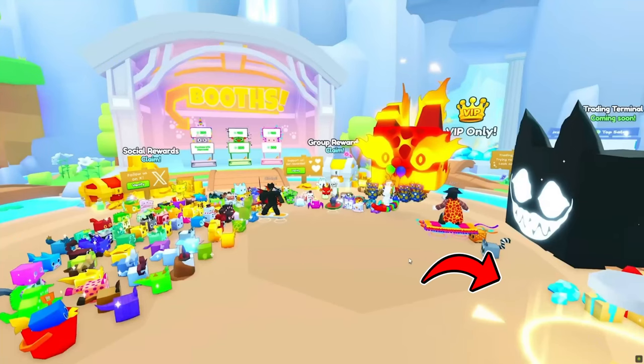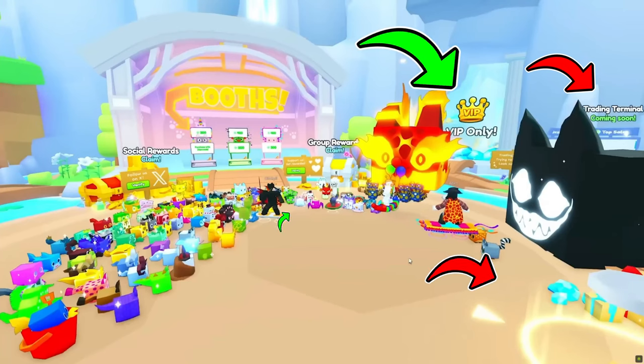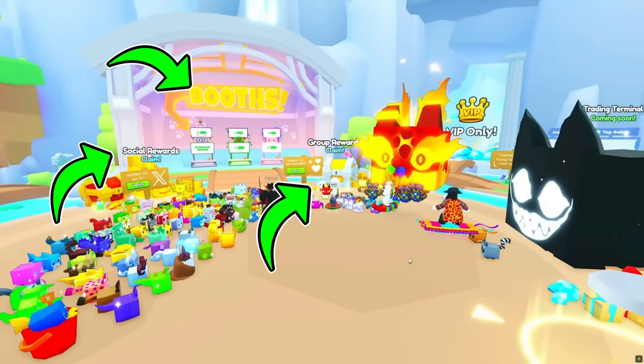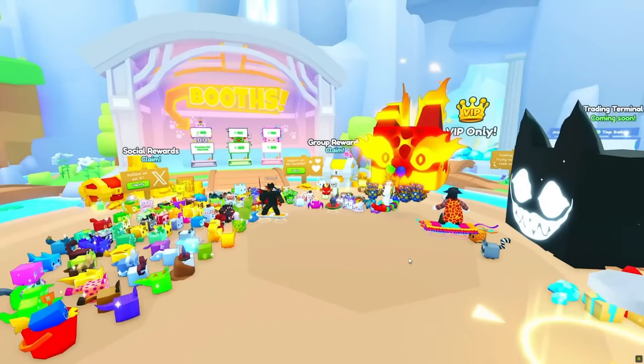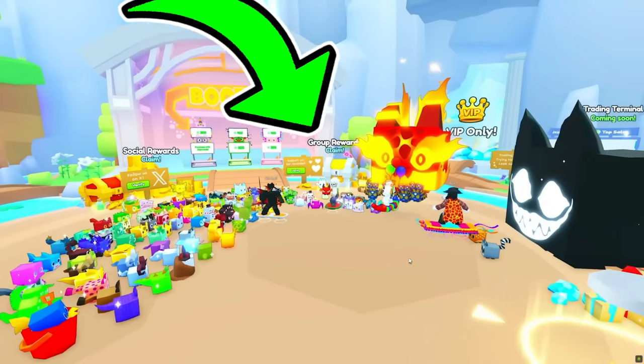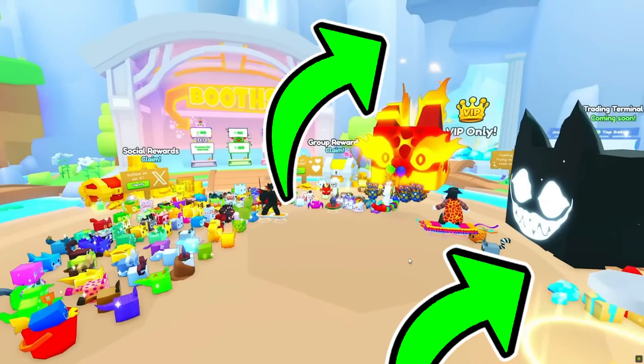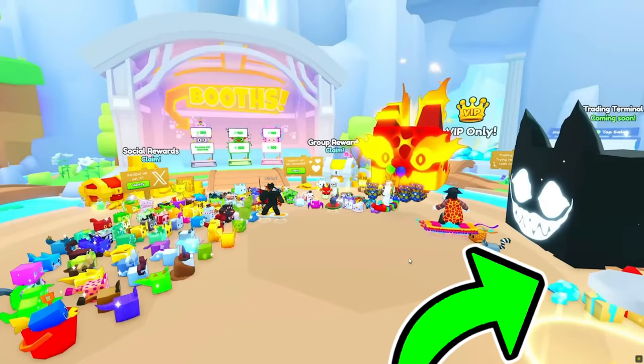Here is the mailbox, the trading terminal which is coming soon, a VIP-only area, group rewards, social rewards, and booths. We are unsure on whether booths from Pet Simulator X can be transferred to Pet Simulator 99. We also have a lot of new pets, including an entirely new titanic and the returning titanic nightmare cat, which can be obtained if you transfer a titanic nightmare cat.